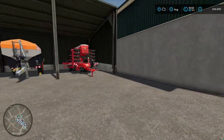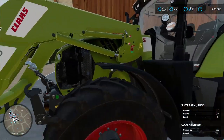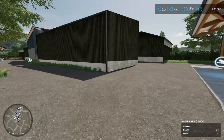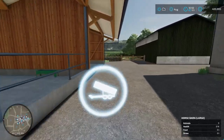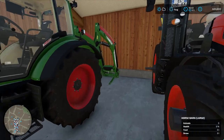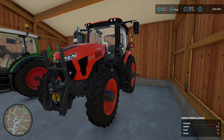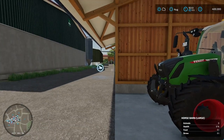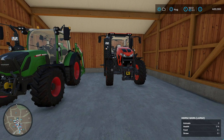From here we have a Claas tractor with a front loader attachment — this is the Arion 660. Then going this way, we have a Fendt and this is the 314 Vario, with the front loader attachment for it. Then we have the M8 Kubota tractor. We'll be using this for some of the smaller fields as well. All these tractors can be kind of universally used for just about anything, except for a couple of things that require higher horsepower, and I'll show you the tractor I have for that.